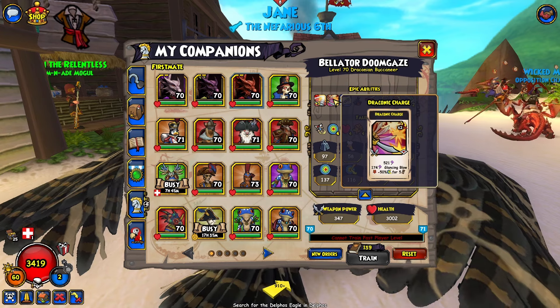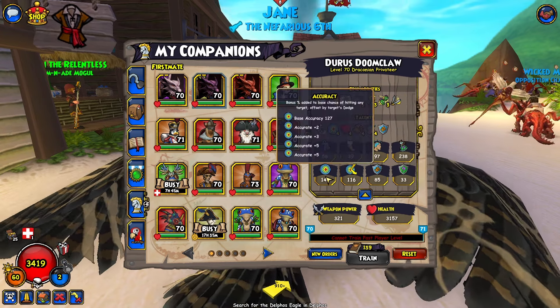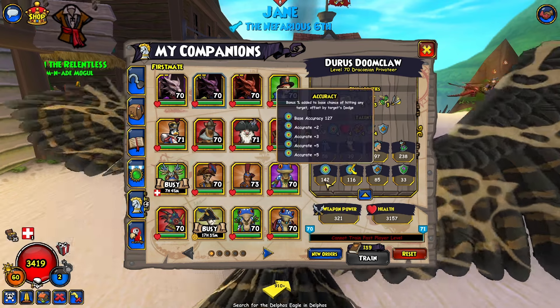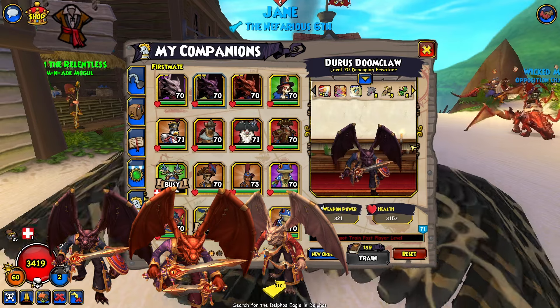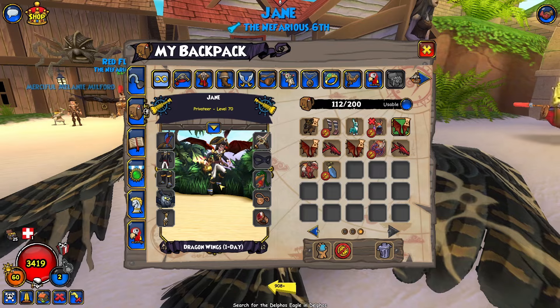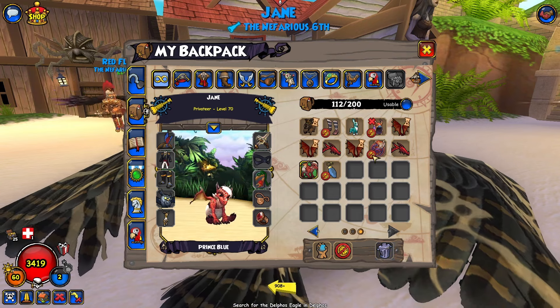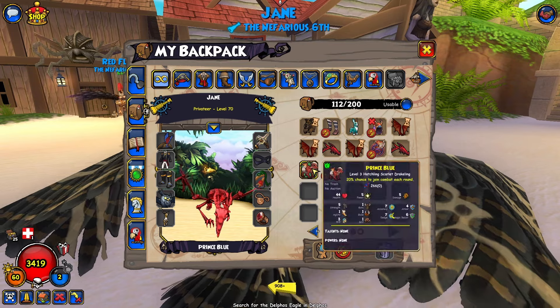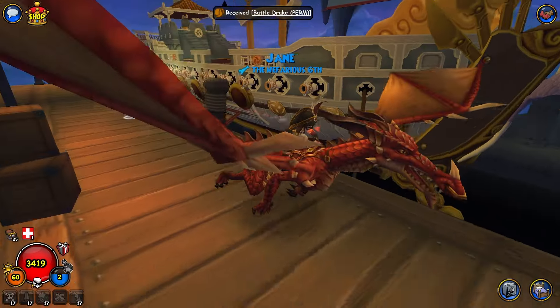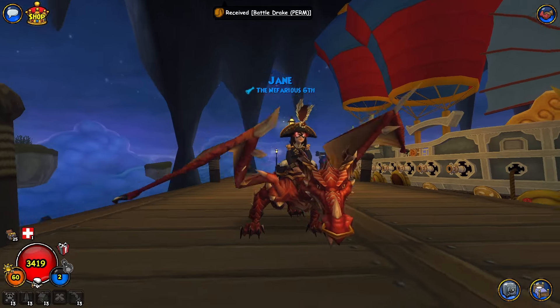And again, a minus 50% dodge. Also, the stats on our Privateer is crazy — look at that. 142 dodge for a melee fighter. The biggest accuracy I've ever seen in the game. We also get the Dragon Wings and a Drake mount. Also some pets — right here. We've got the Red Bone Drake. And we've got the Hatchling. This is the Battle Drake mount. It's really awesome. One of my favorites, to be honest.